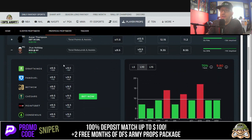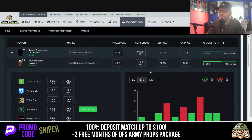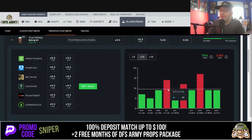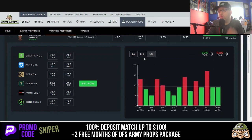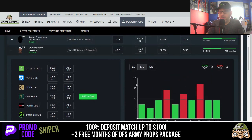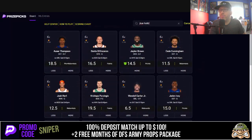Play number one: Jrue Holiday less than 9.5 rebounds plus assists. Lined up at minus 148 at Caesars, minus 140 at FanDuel, minus 130 at DraftKings. We're projecting him at 8.55 — projection is way down. He's been under in seven of the last 10. Over the last 15 games, 60% under. Good odds value, good projection, good form — all right in front of you using the DFS Army Proptimizer.